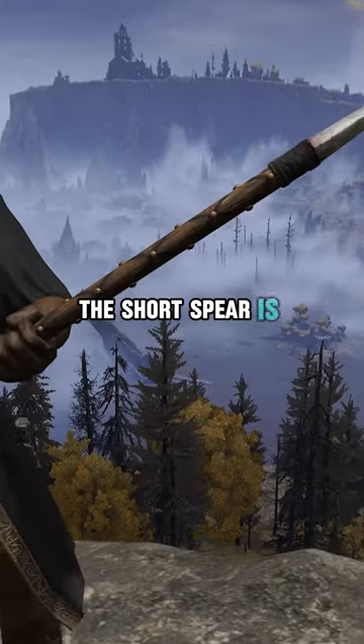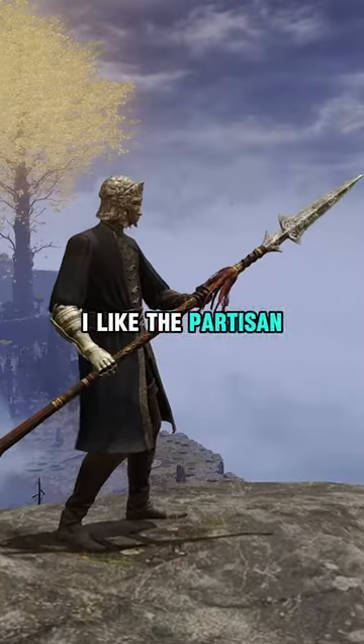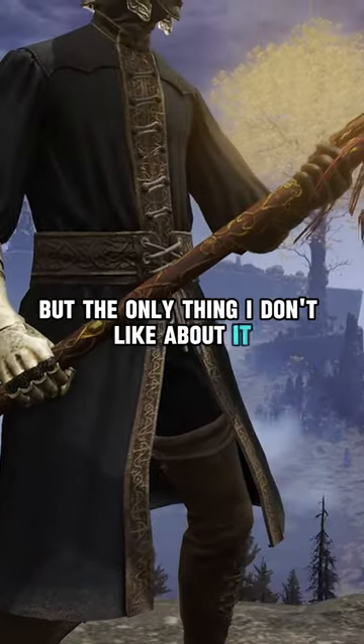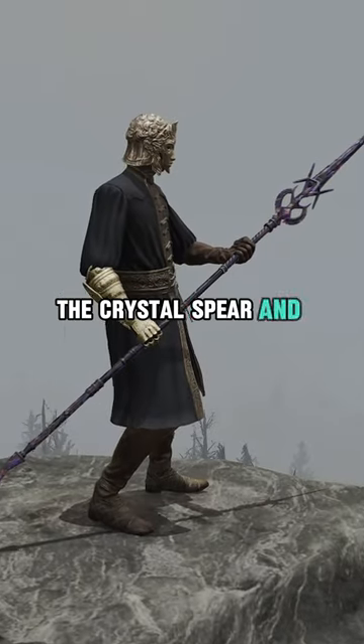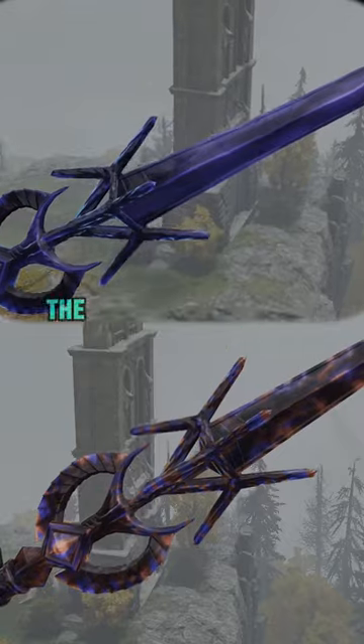The short spear is exceedingly plain, so much so that they even said it in the item description. I like the partisan, but the only thing I don't like about it is the tribal design on the spear tip. The crystal spear and rotten crystal spear — as usual with anything crystal, the rotten one is better.